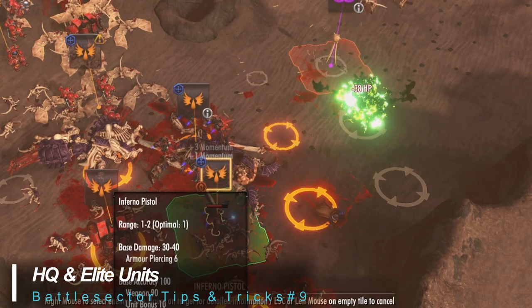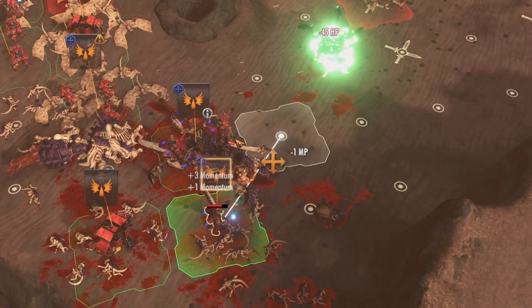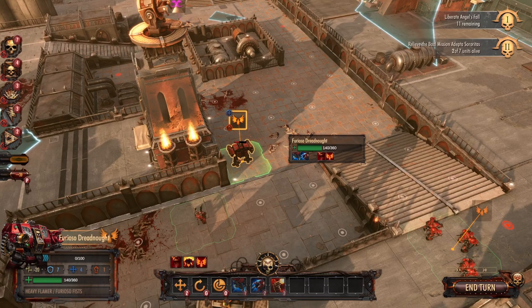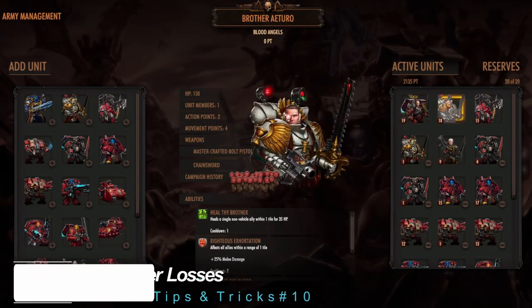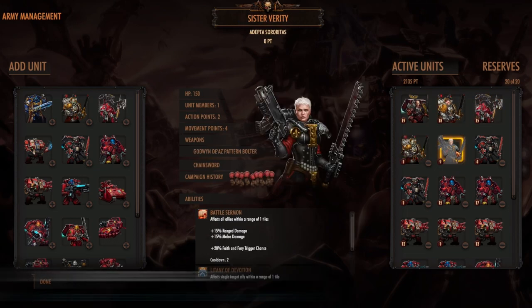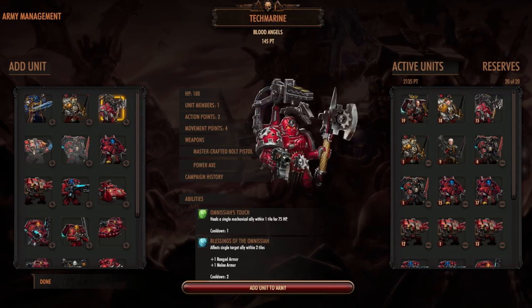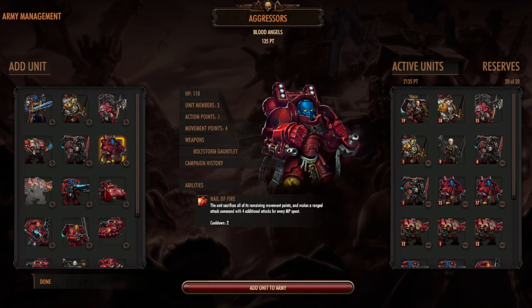HQ and elite units can take advantage of a second attack point — you can use melee or ranged weaponry twice, while some can both attack and heal or repair nearby units. Keep healing and repairing in mind before you make your first move, as the damaged unit may not always be adjacent to where you need to be for an attack. Regarding unit losses and experience: unit experience currently holds no real value, and because replacements are free, don't sweat the loss of non-HQ units. You may even want to consider sacrificing them from time to time to protect other more valuable units.